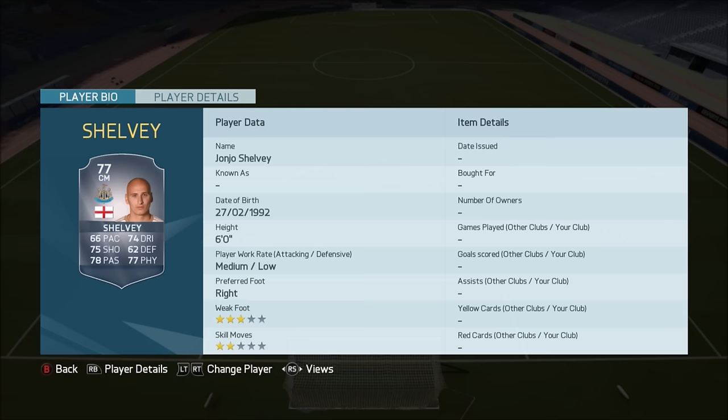Next player is Jonjo Shelvey, and he's not really going to be used by that many people — he's not got the best stats. But it's an interesting move to Newcastle. I believe he actually cost 12 million, which is quite a lot for him. Hopefully he can play quite well for them because he's actually quite young, only in his 20s. I remember him scoring a really really good volley from right near the halfway line, I think it was for Swansea. He does get injured quite a lot though, and he used to play for England under-21s, so hopefully he could make a return.